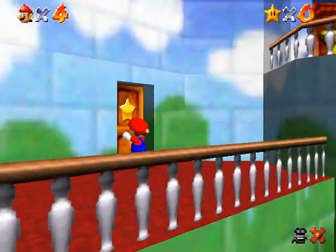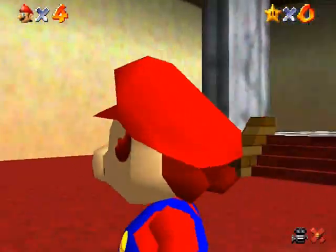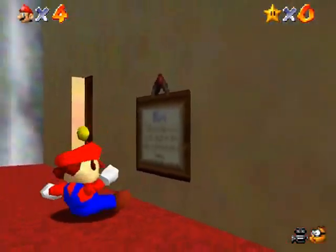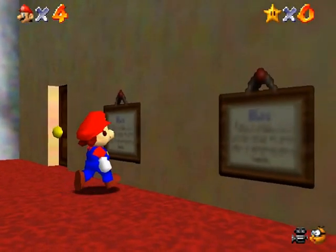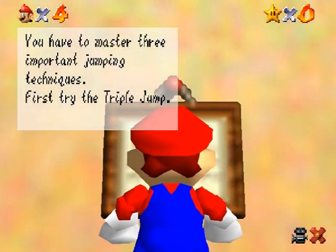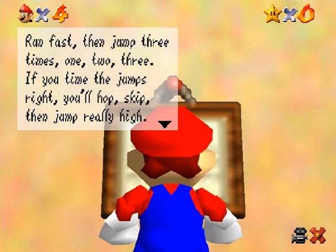Let's go in the door with the single unmarked star. There's a signboard here teaching you the triple jump. You can actually read signboards that are facing away from you. It's all about the timing — it's a hop, skip, and a jump.